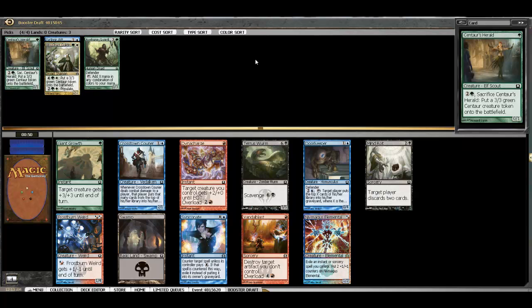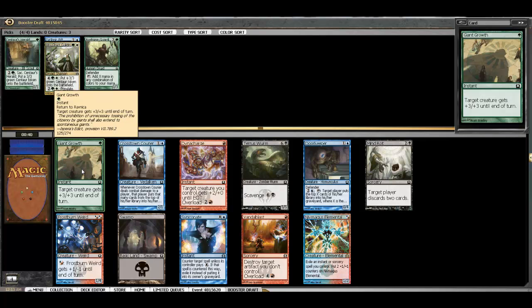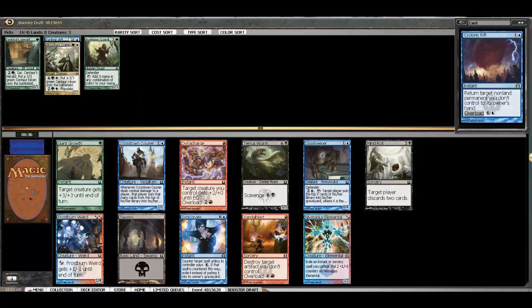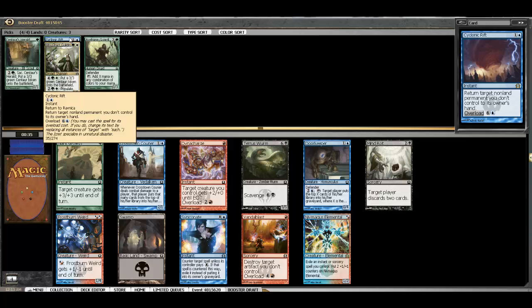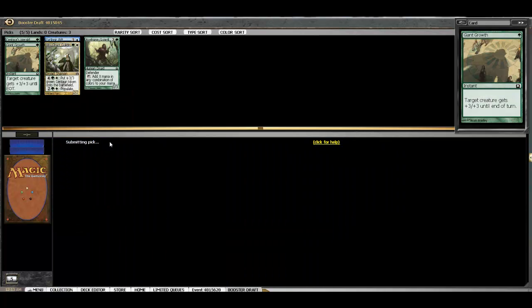Let's go ahead and cost-sort this out. There are some nice ability creatures, actually just one in the Frostburn Weird. Syncopate is fine as far as removal goes. Giant Growth I like quite a bit in this format — I know that people don't. We're not even certain we're really playing blue, and if we do it's probably a splash at this point, so we'll take the Giant Growth and move on.